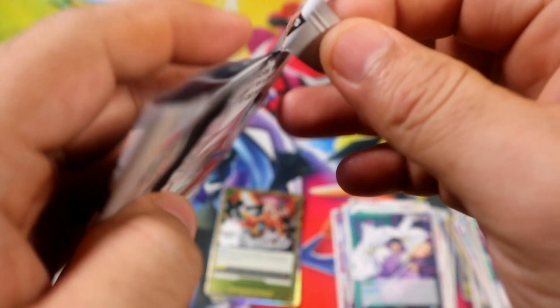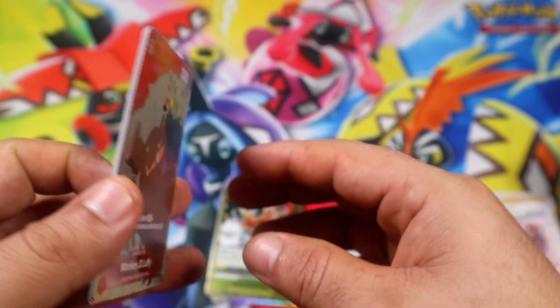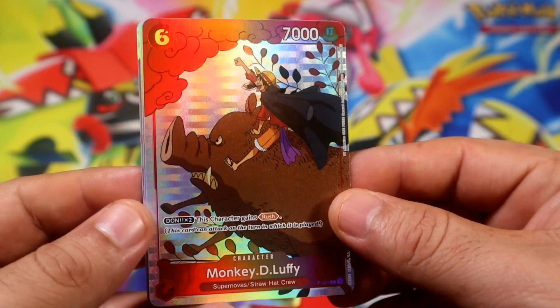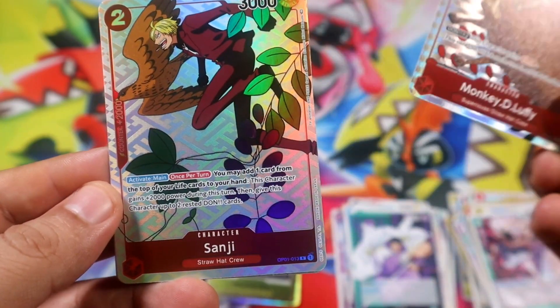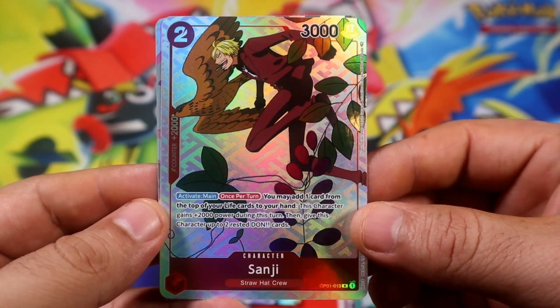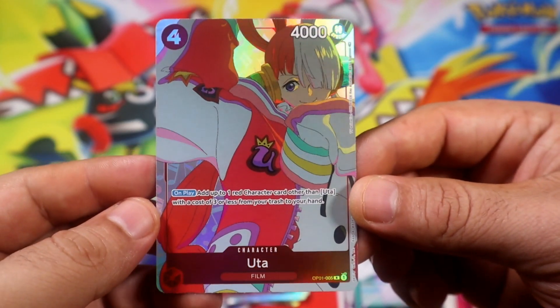I don't want to damage this card so I'm gonna get the powerful blade here to open the pack nicely. Alright, so we have the promo from the box — Monkey D. Luffy. Beautiful card, honestly — pretty nice promo. Wow — Sanji! That's a rare. I'm pretty sure this one goes for a good amount. And then Utah — and that's a red as well. That Sanji probably goes for a bit; I'm not sure about this Utah.